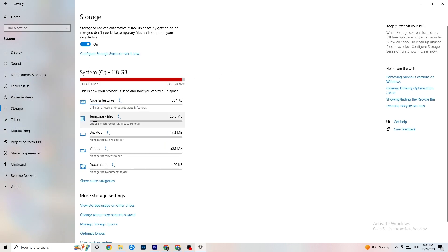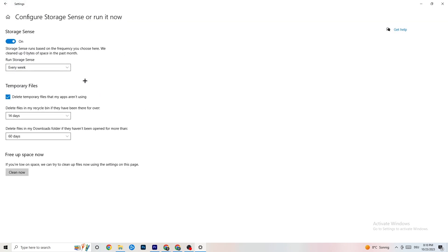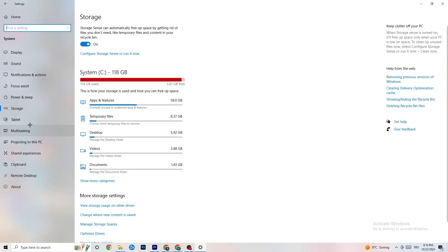Under 'Storage,' click on 'Configure Storage Sense' and then 'Run it now.' Click 'Clean now' — I won't do it here because it takes a little while, but it will clean every single unnecessary file currently on your PC. Go back once you're done.